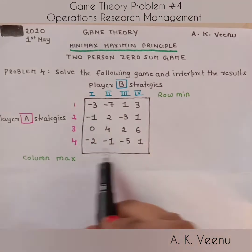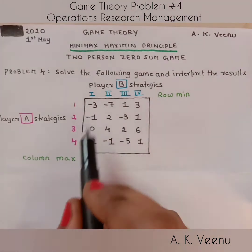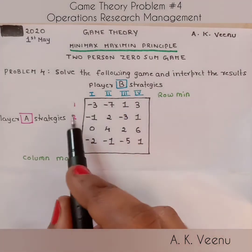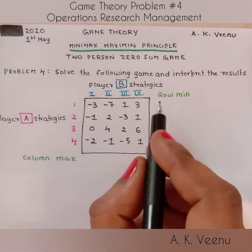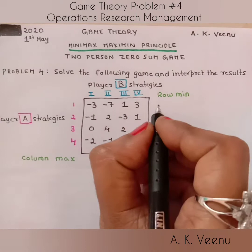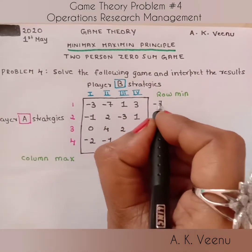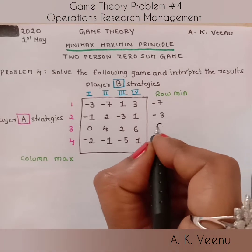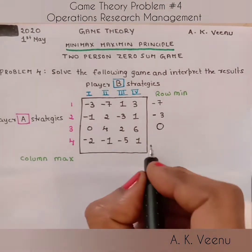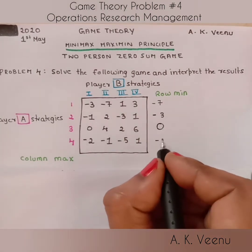Here we have a payoff matrix of four by four — four rows and four columns. To begin, let's find the row minimum. The row minimums are minus seven, minus three, zero, and minus five.